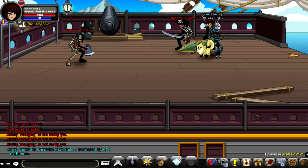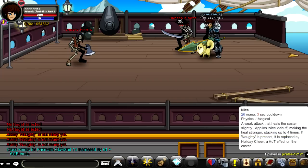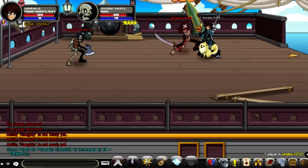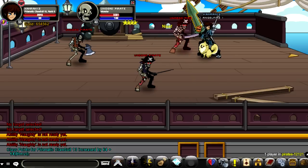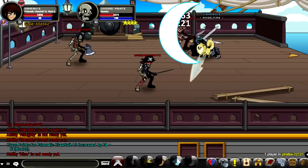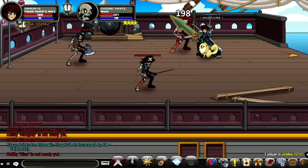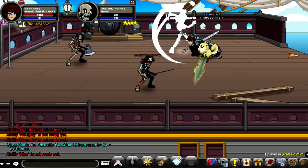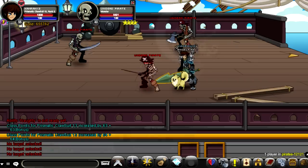The second skill, if used by itself, slightly improves your HP as it heals you. However, if you use this skill with the first skill's four stacks applied, the more stacks you have from the first skill, the higher your heal will be. It will also add a heal-over-time onto yourself, which is a really good part about the class.